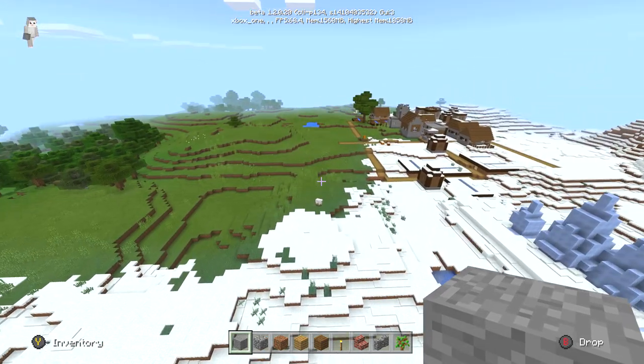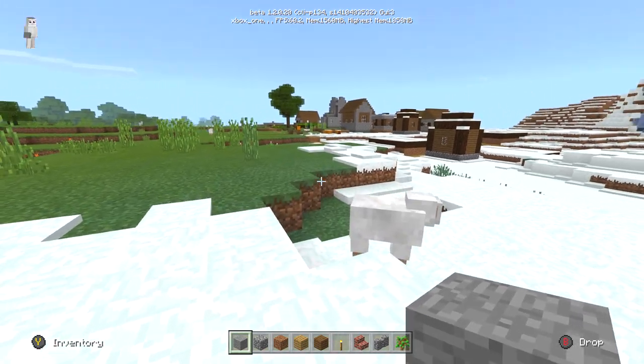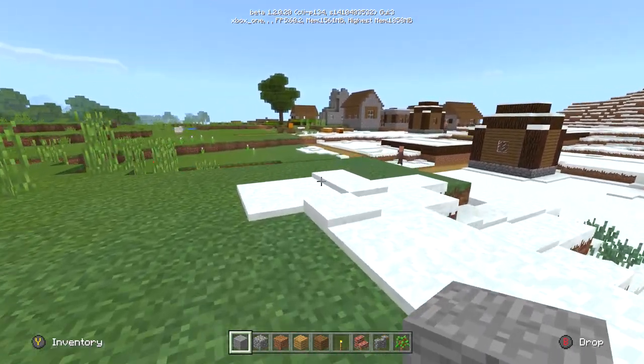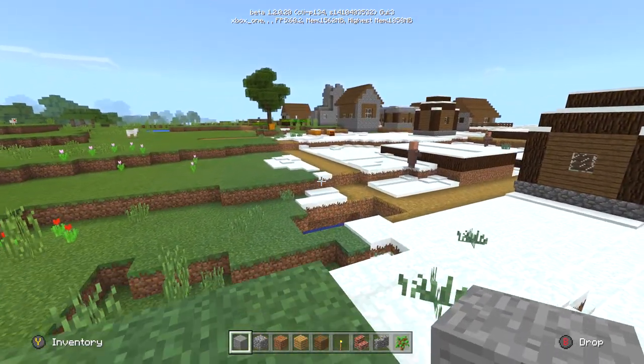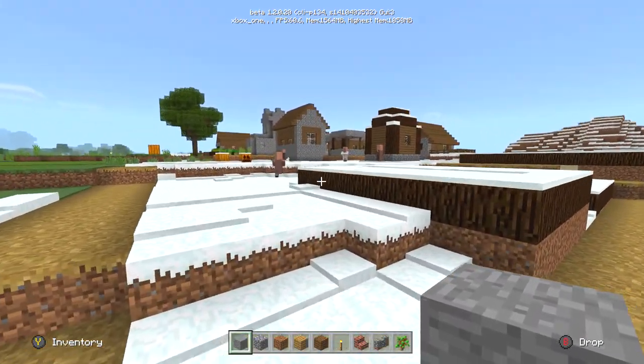Infinite worlds in Minecraft are never truly infinite — they're functionally infinite in that you'll never reach the edge in survival. But theoretically, at the edge of a Minecraft PC world there is a big world border, and theoretically at the edge of a Minecraft Pocket Edition world there are the Far Lands. So what happens at the edge of a Minecraft console world?